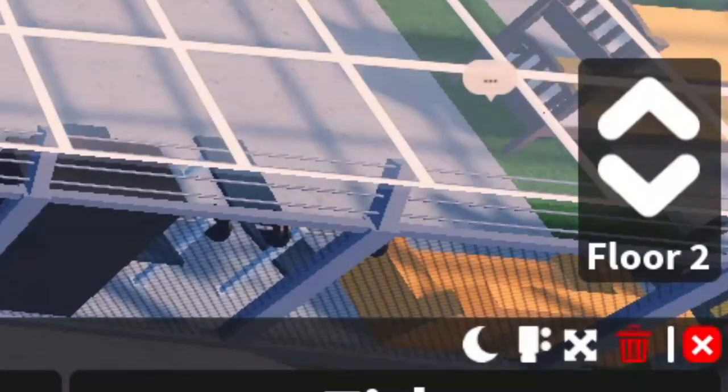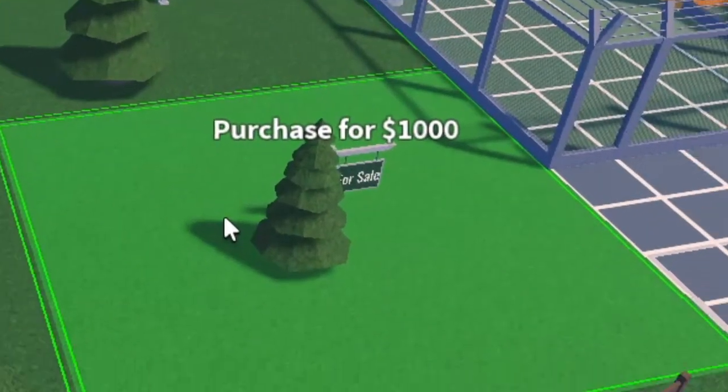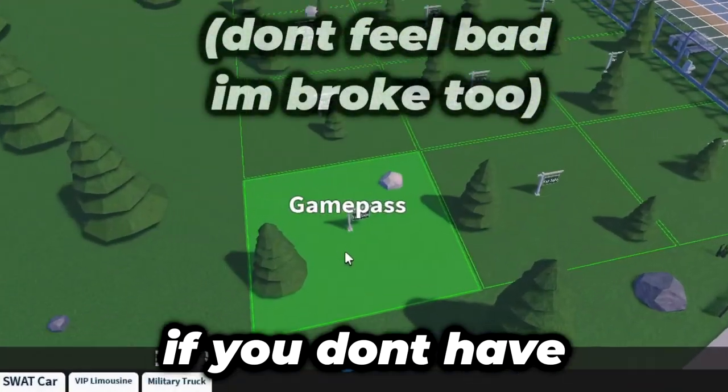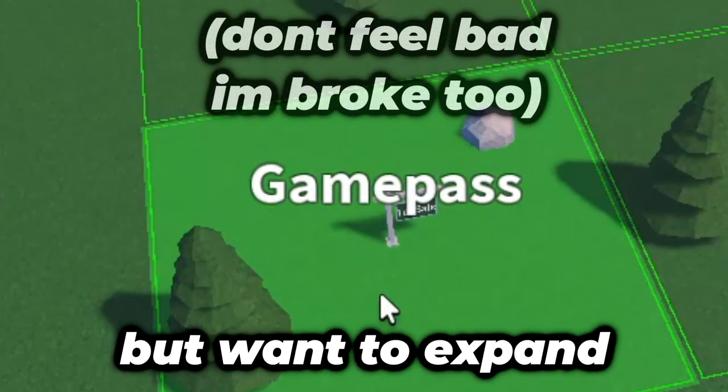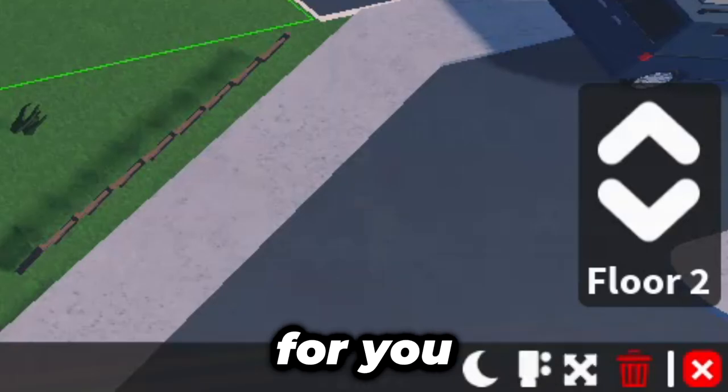There are two floors that you can build in this game, which just gives you more space in general. However, I recommend expanding outwards first to $1,000 plots before even thinking about a second floor. If you don't have any Robux for the game pass but want to expand, the second floor would be very appealing to you as it basically creates more space.